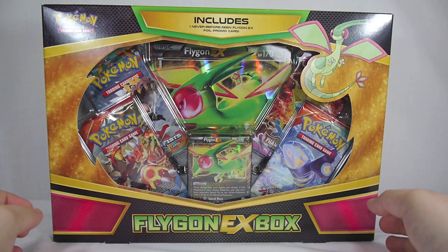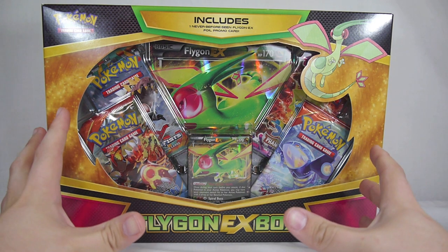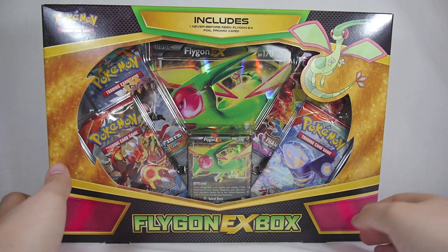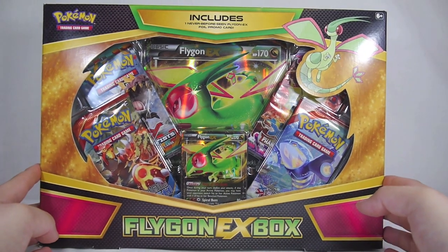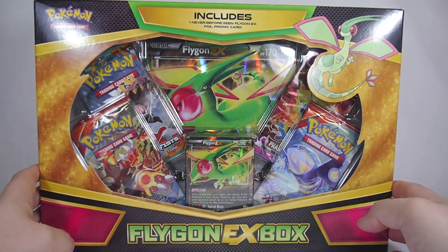Hey YouTube, Sequence Hub here with an unboxing of the Pokemon Trading Card Game Flygon EX box. This is another one of those boxes that includes a jumbo promo, the small version of the promo, and four booster packs for $19.99. I picked this up at my local Target, but I've seen them at pretty much every other major retailer as well. Without further ado, let's go ahead and get this open and take a look.